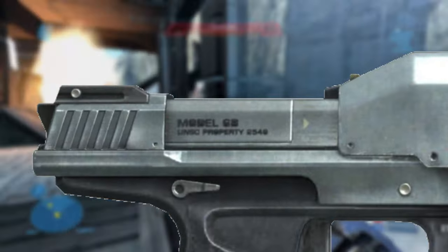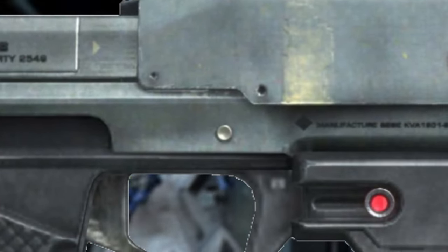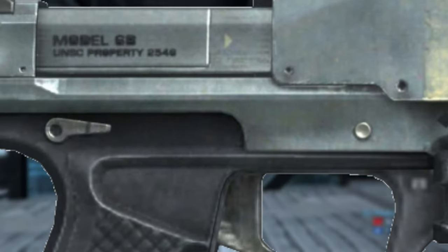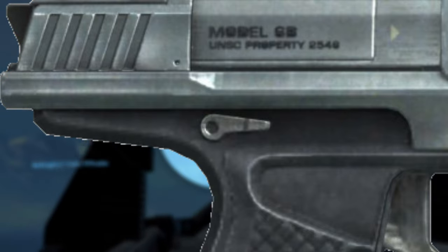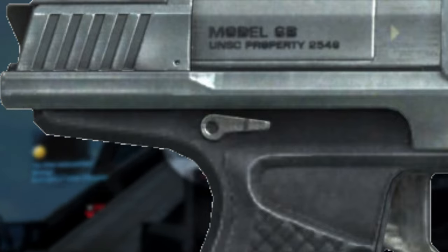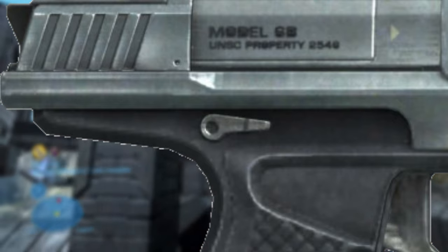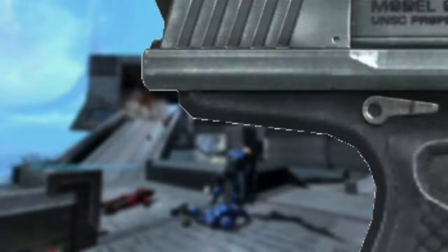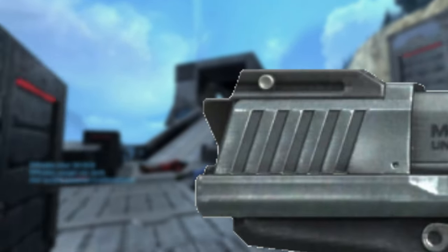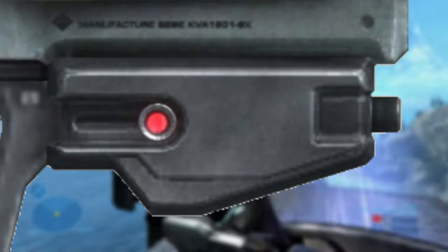The slide at the rear has forward-facing diagonal serrations. The magazine release I believe is ambidextrous. The slide release is also ambidextrous, but what's weird about Halo's Magnums — not just Halo Reach — is that the slide release is flipped backwards. I don't know why Bungie did that, but it's just a small detail I've noticed. The bottom of the mag is shaped like an irregular trapezoid. The striker sticks out at the back of the slide, reminiscent of a hammer. This model is equipped with an underslung flashlight attachment.